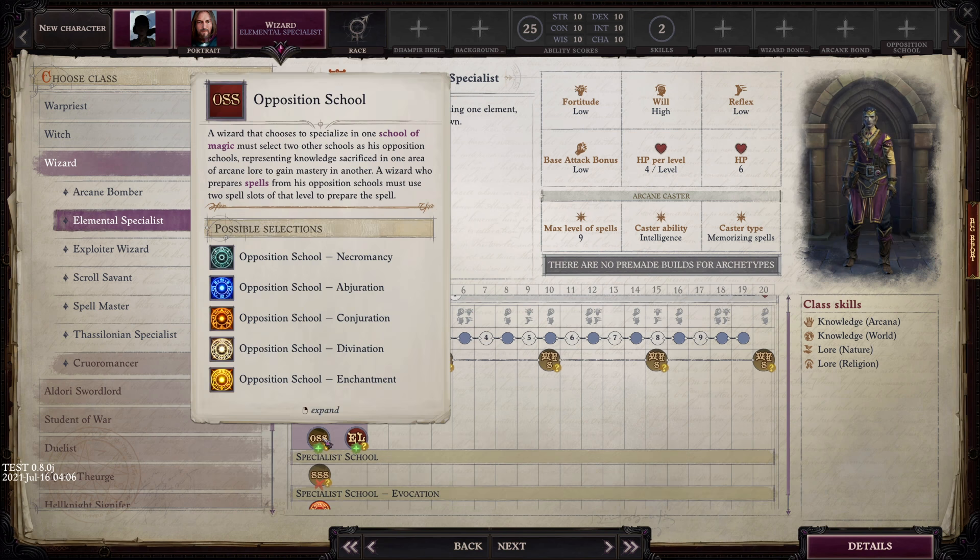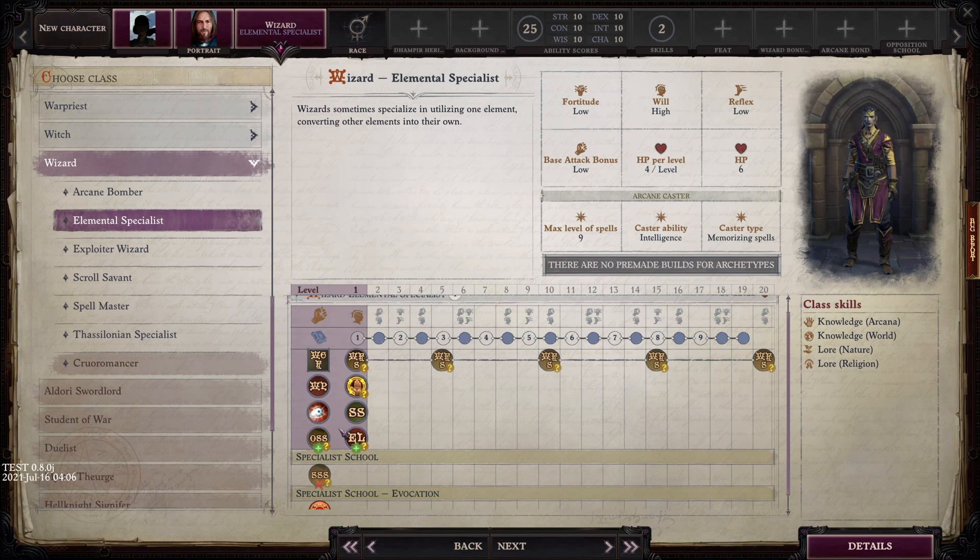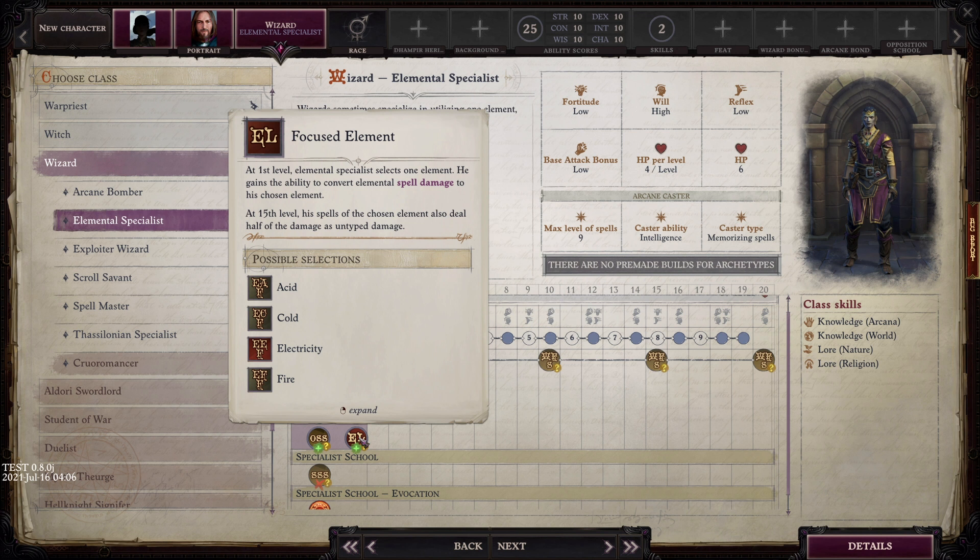In addition, you do actually have to pick up an extra opposition school. Normally a wizard has to take a specialist school and two opposition schools, but Elemental Specialist has to take three opposition schools, forcing you to use more spell slots for spells from your opposition school. At level one for the trade-off, you pick a focused element, gaining the ability to convert elemental spell damage to that type. At 15th level, spells of your chosen element also deal half the damage as untyped damage.